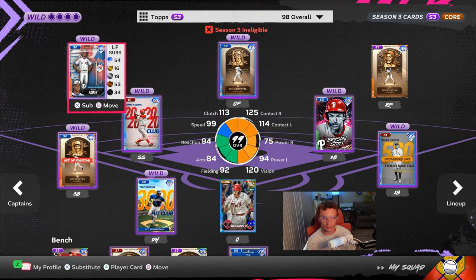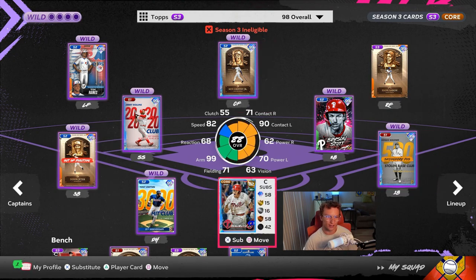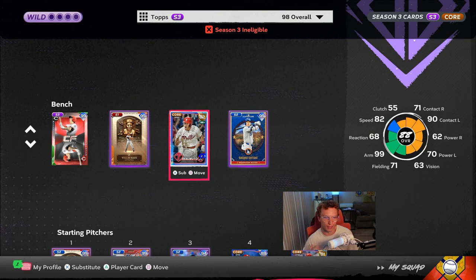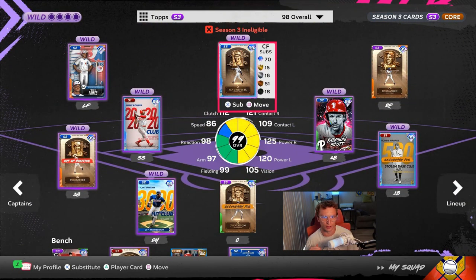I kind of mixed it — you see some guys on here who obviously have some speed. Everyone in the lineup has speed right here: Tim Raines, Jimmy Rollins, Jeter at third — he can play there fine. A lot of these guys also have good steal ratings. And if you're playing against the CPU, you can put someone faster at catcher, so we'll put Craig Biggio at catcher. He has good steal and speed. I just put some Phillies pitchers in to get that Mike Schmidt program done faster.